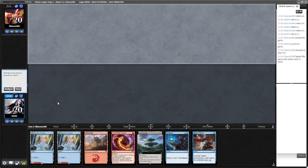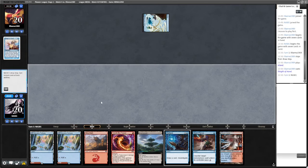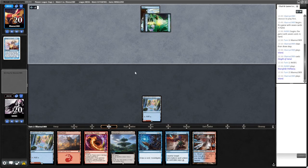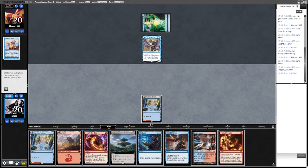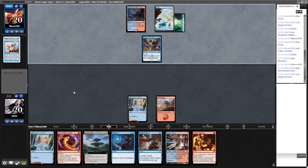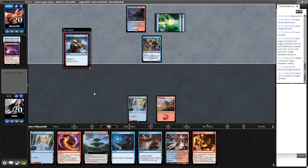Round four - decent hand on the draw, going to keep that one. Depending on what we're against it can dictate what we lead on. Okay, Phoenix - going to want to play Steam Vents now, just going to play River Glide on this. They are on Ledger Shredder - just play a mountain, pass. Kind of hand is fine. We will Spell Pierce a free the Fae - Consider is also fine. They bin a Phoenix which isn't great.